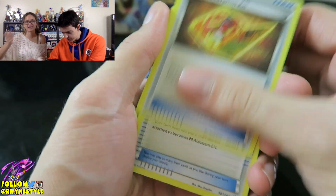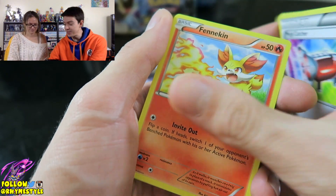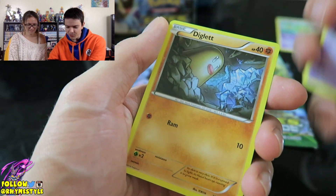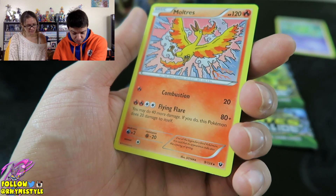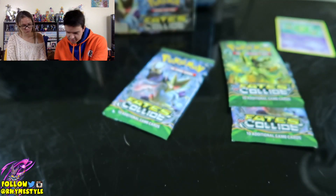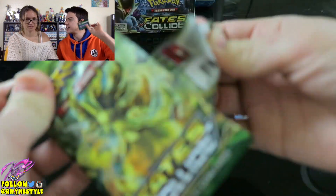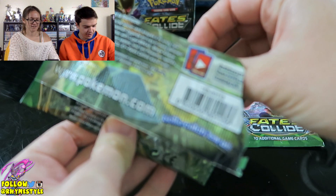I was so not expecting that at all. Watch this be the secret rare Alakazam. Celosias, Rhydon, Spoink, Diglett, Rotom — I'll take the Moltres! It's pretty but not holographic. That's kind of interesting. The art is awesome on this though. Can I get this in holo? Thanks for the green pack.